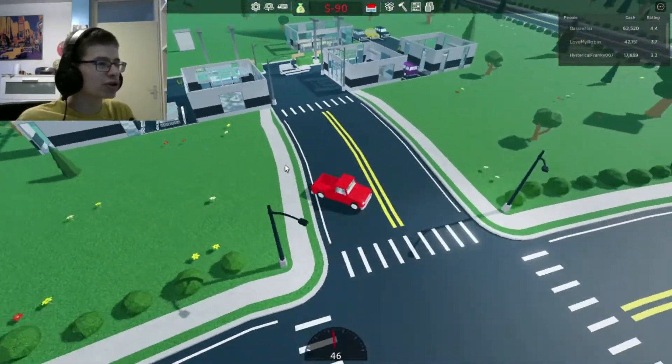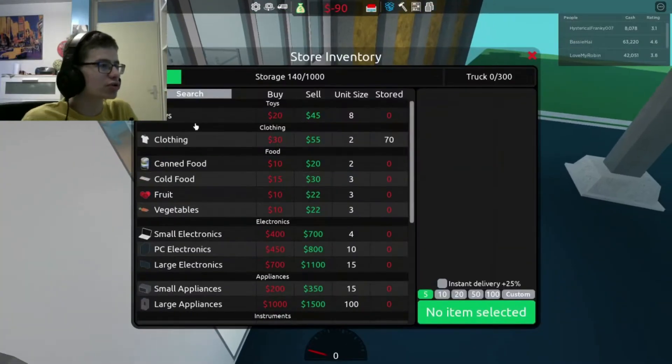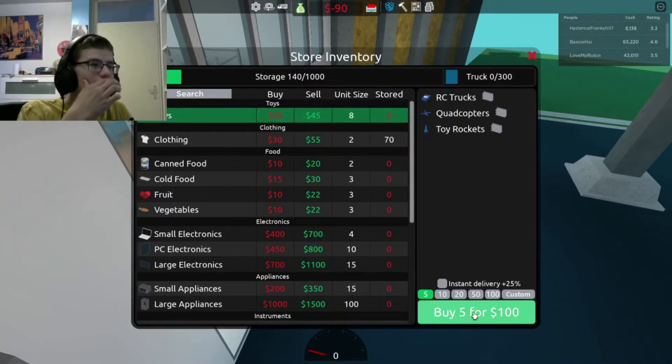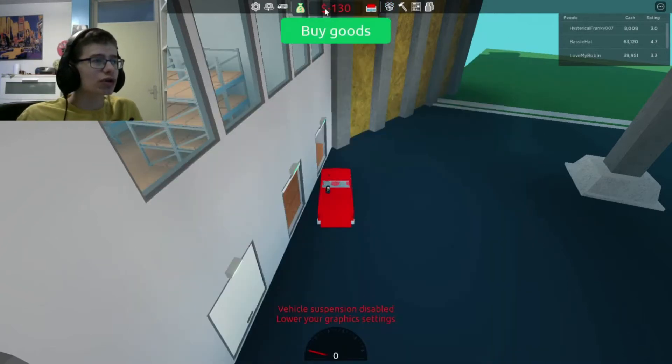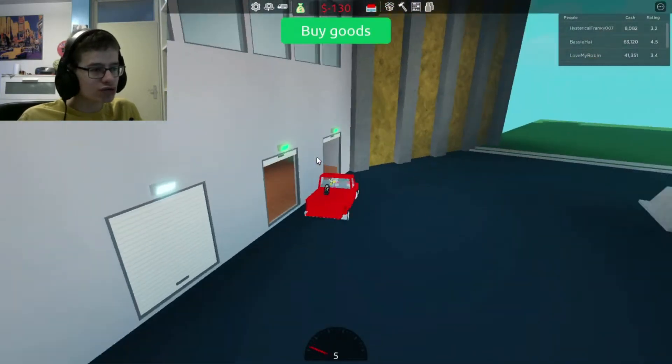Damn, this guy is building like a whole mall thing — wow, that's pretty cool. Buy goods — oh no, I don't think I have money. Of course I have — no. How am I going to even — I'm losing even more money.